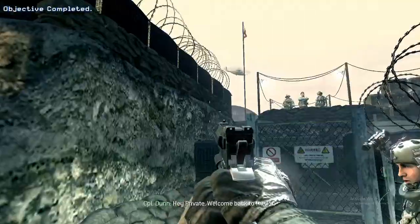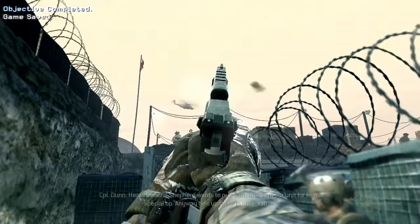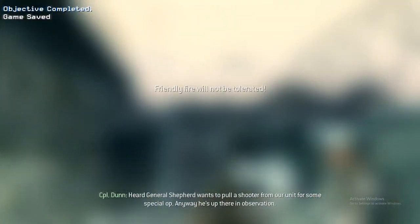So then you pick up this desert eagle, right? You see that guy? That's the main bad guy of the game. Shoot him in the head. And that's it. That's all you have to do. See you later. Bye.